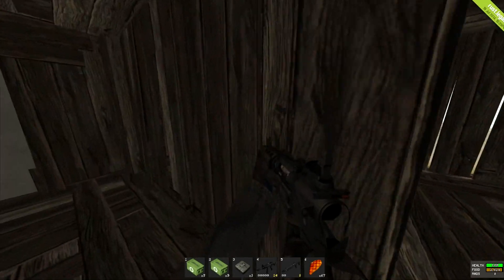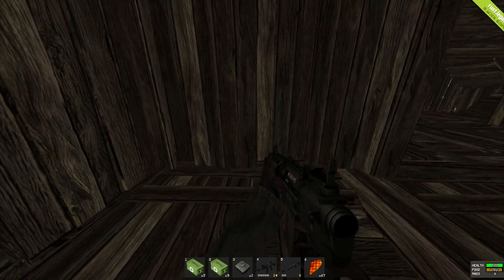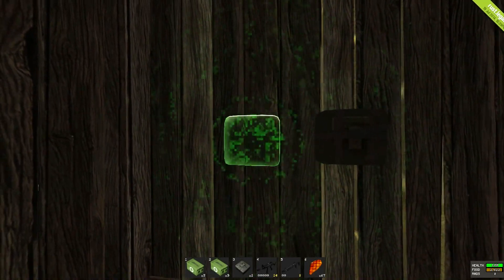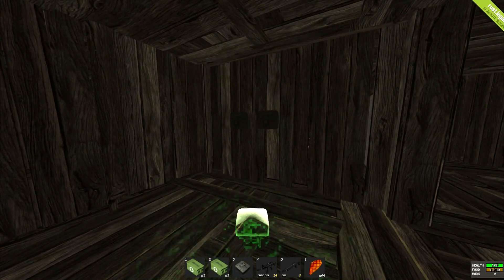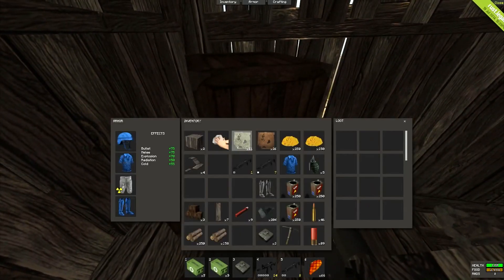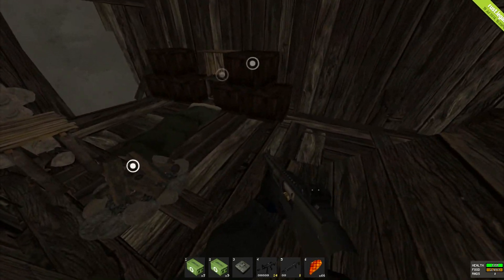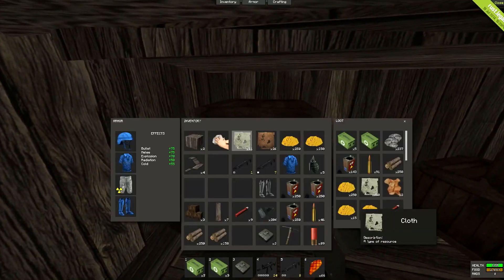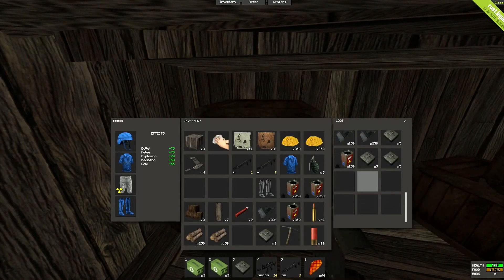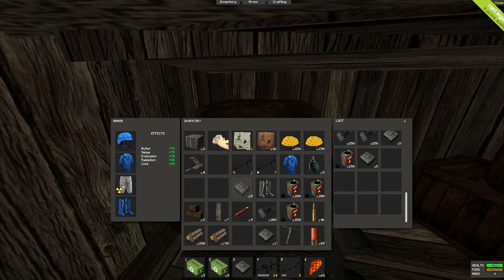Another staircase there, nothing in there, and that goes to the same spot. So let's go through the wall. Nothing here — but wait, it's open. Oh my fucking God — 15 C4! Jesus. Well, if there's anything else in this base, we have plenty of C4 to get it now.